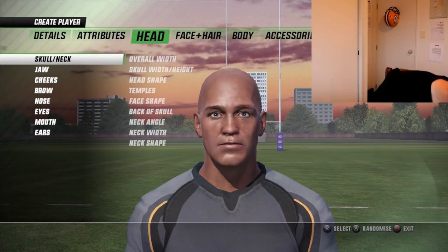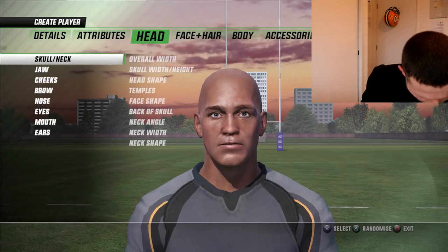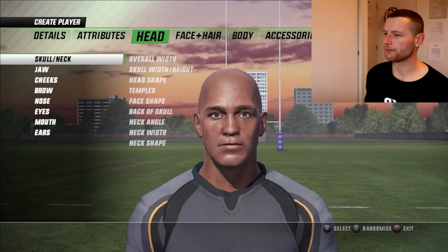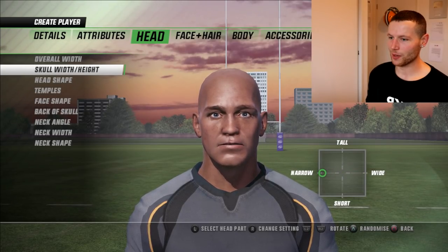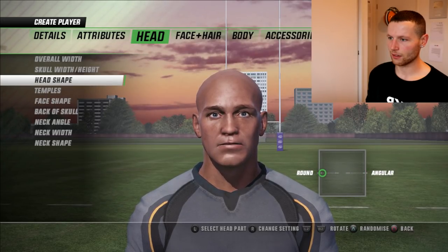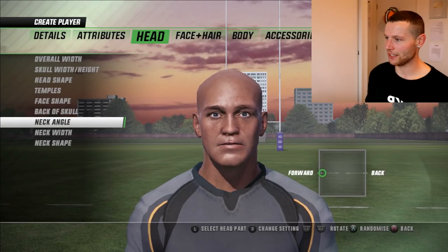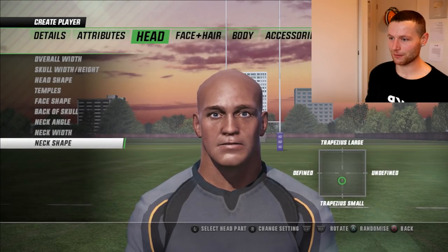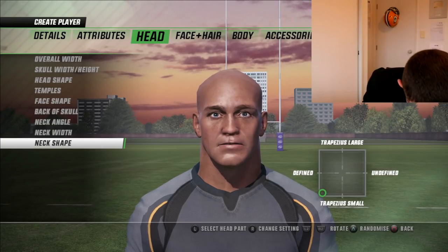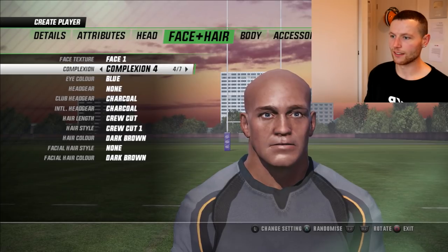I'm going to have a look at Aaron Donald's picture here — you guys are going to see it too. He's got a big neck. We can probably make this guy: big neck, bit of a fade, bit of a beard. Overall width — definitely wide. Skull width — a bit narrower. Head shape, face shape — adjusting those. Neck angle, neck width — that's what we want. And neck shape up like that. There he is!